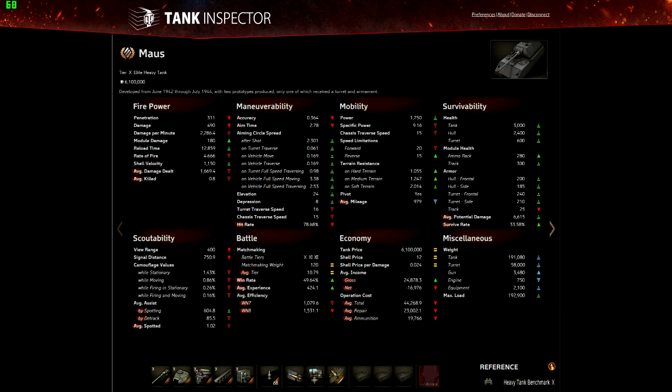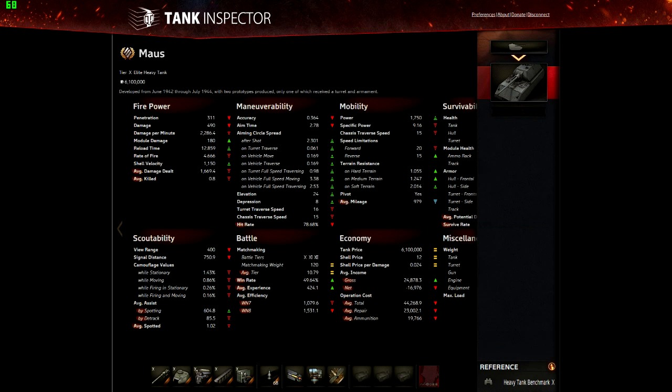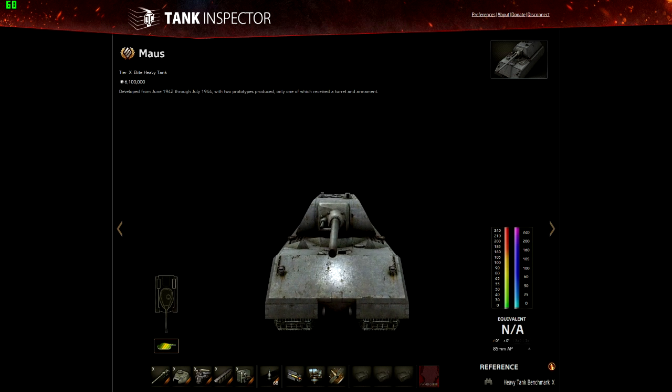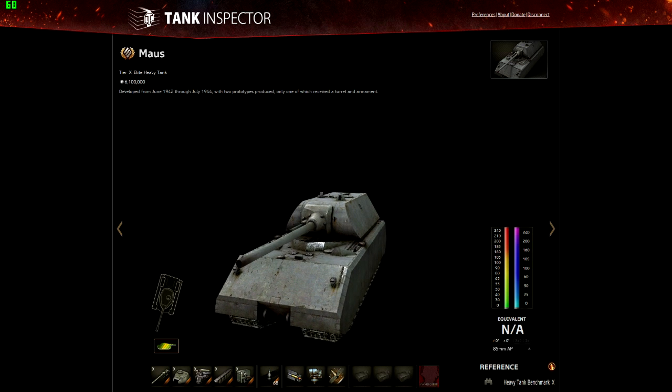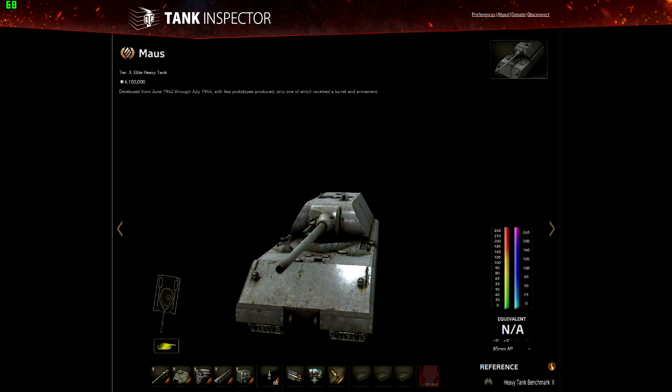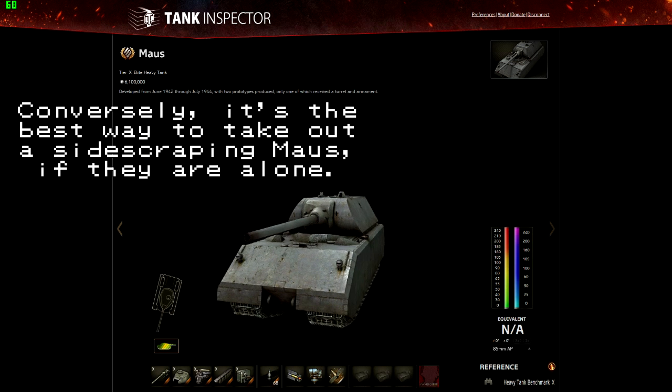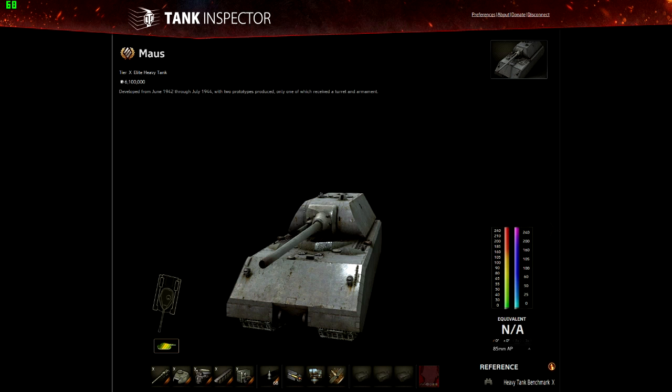The makeup of the enemy team dictates your positioning to a large extent, and if you're platooned with people that also has a large effect. The traverse speed is also slow — 15 degrees a second. One of the very biggest dangers in a Maus is getting rushed. If you're on your own there's really little you can do to defend yourself, because your DPM isn't good enough, and if you get swarmed your armour isn't good enough to save you. A lone Maus is almost certainly a dead Maus if your enemies are even halfway competent.